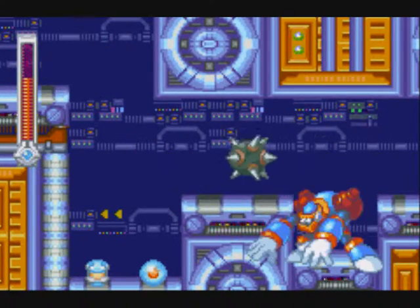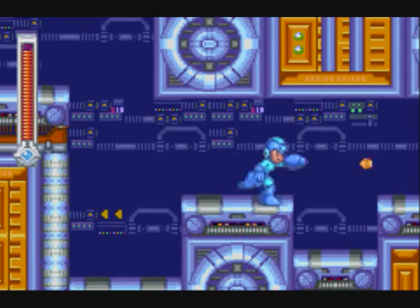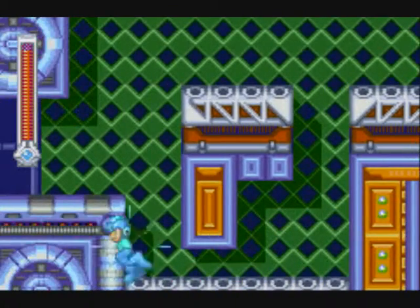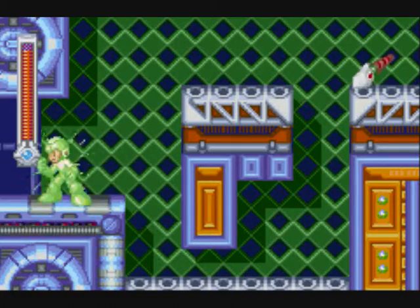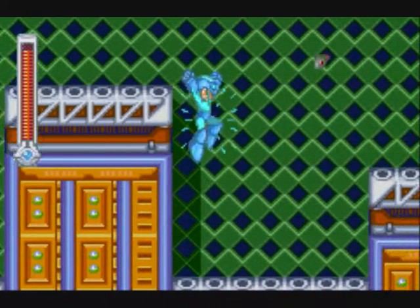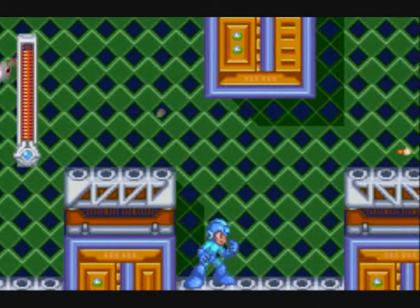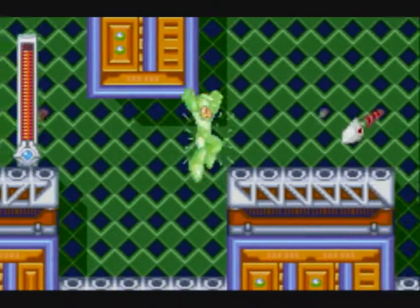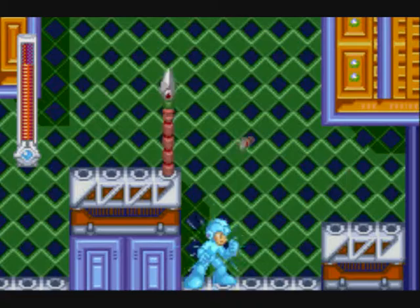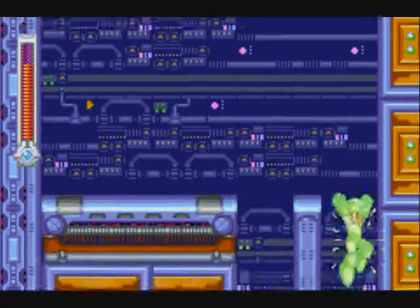This guy throws spiked mines, but there's one particularly large weakness if you can get into position — he can't actually hit you if you're down in that corner, and you can just shoot him full of regular bullets till he dies. Now we get a different section with a whole bunch of spears poking out of the wall. Sliding under most of them is the way to go, except for the airborne ones. This is a significantly easier section with Mega Man than it is with Bass, because Bass does not have the slide ability.